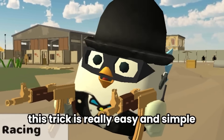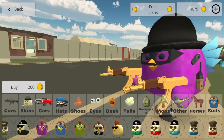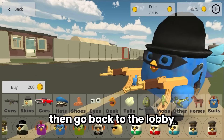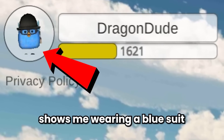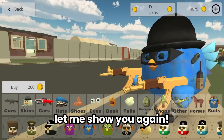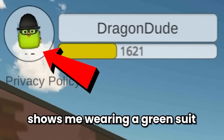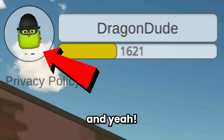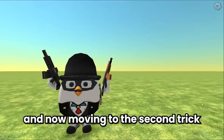This trick is easy and simple — change your suit rapidly, then go back to the lobby. As you can see, my profile picture shows me wearing a blue suit even though I still use my daily suit. Now my profile picture shows me wearing a green suit — and I still use my daily suit.